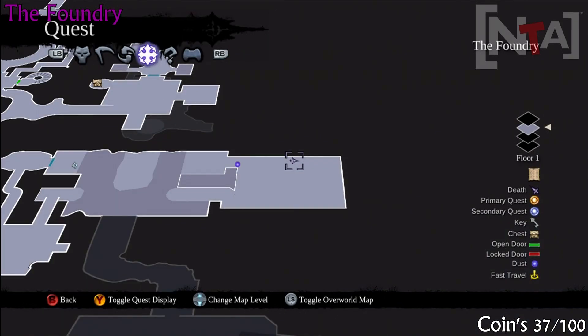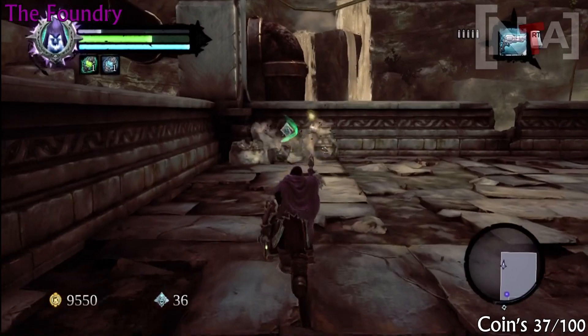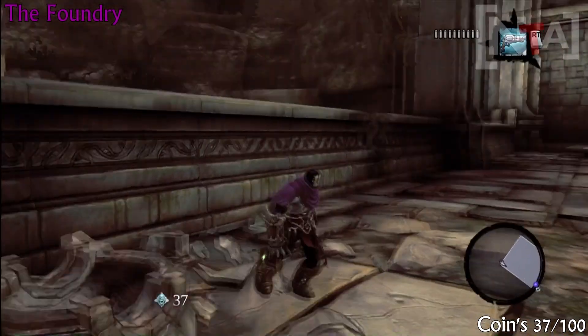Okay, coin number 37. Once you get to this area — it's not too long away from the last area — just head into the back left and shoot the urns, and you'll find coin number 37.